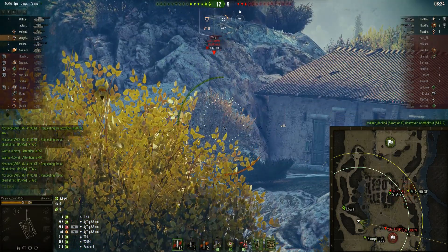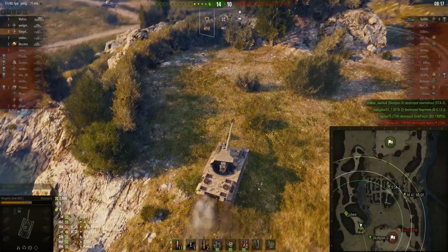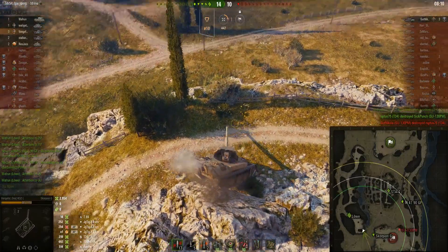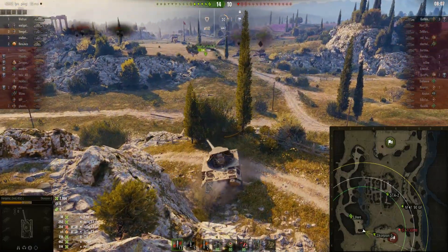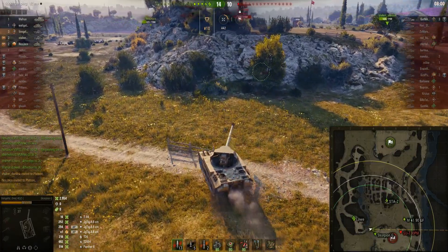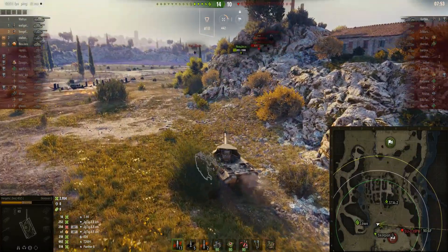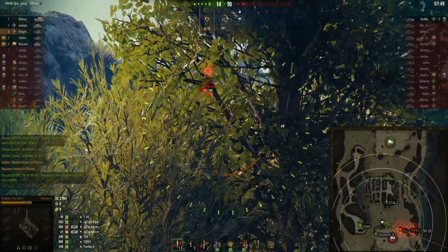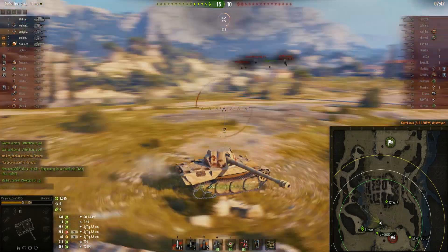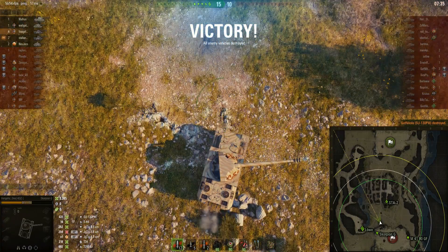The other SU is behind the rocks. Right now I'm thinking — just push, try to secure maybe another kill or do a little bit of damage, because 2900 damage is pretty good but for a tier 8 tank destroyer it's not that great — it may go a long way in the post-game stats though. The SU is in the bushes — kill secured! Pretty much that was it: Scorpion G on a map like this — simply easy.